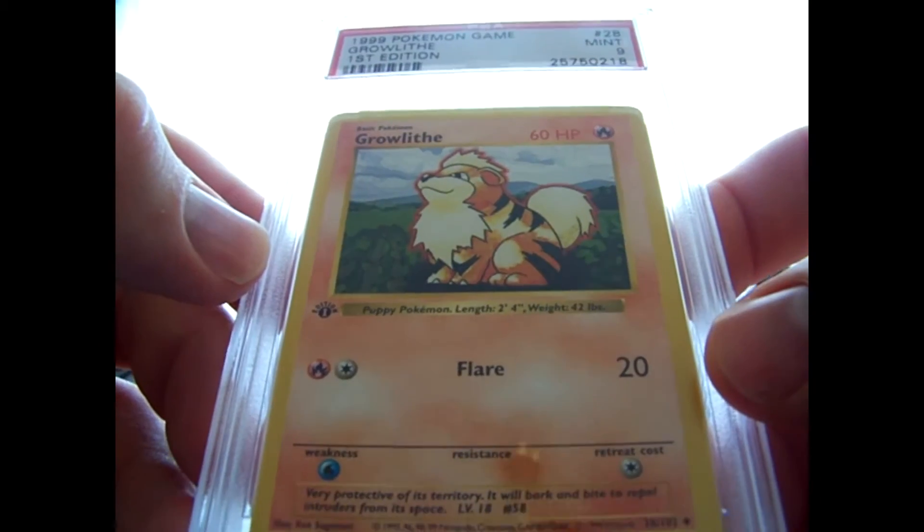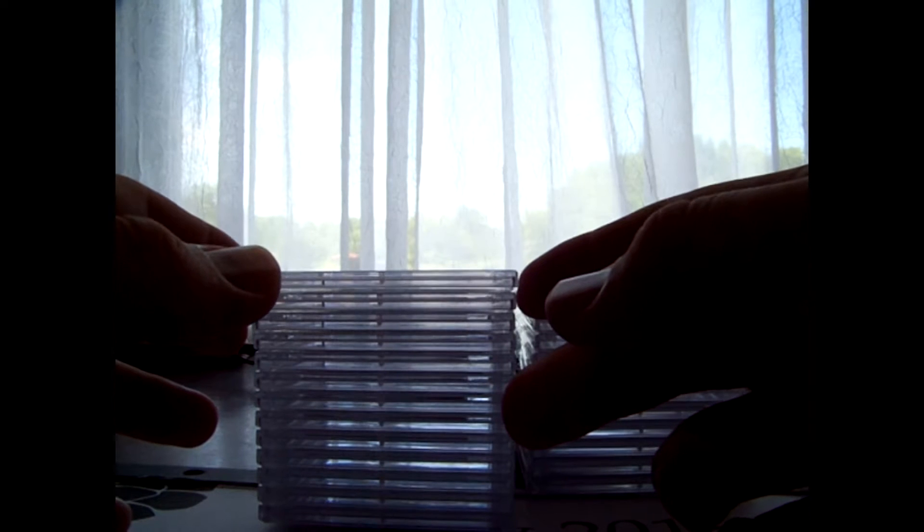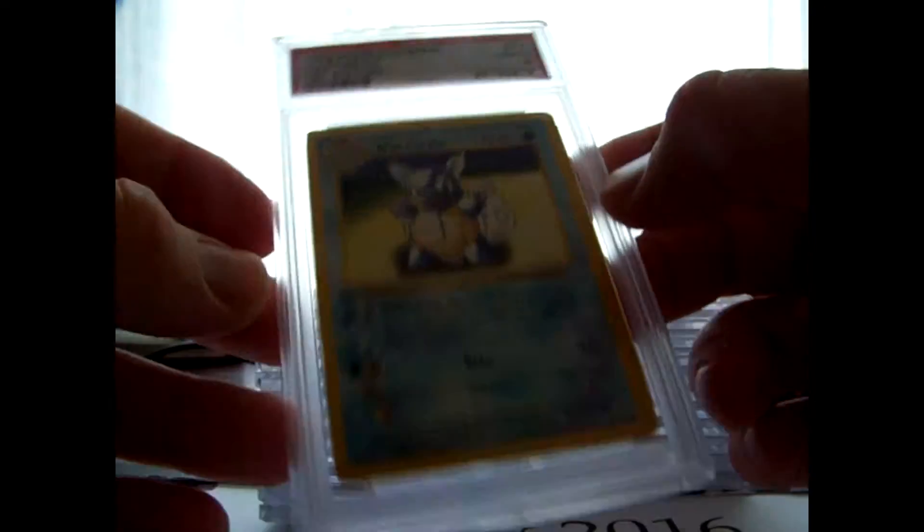He sent some uncommon first edition base set stuff. We got Growlithe, which came back a 9. The uncommons of these are pretty awesome. I'm actually looking for them myself because I have a complete common set - they're just not all graded yet, but they're all like either 8s or 10s. I have all the foils as well, but I don't have any of the non-holo rares and only a few of the uncommons.